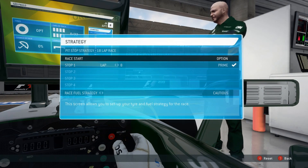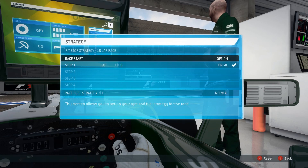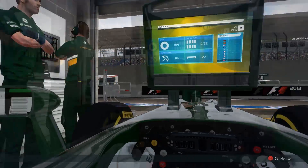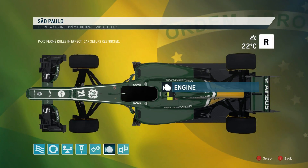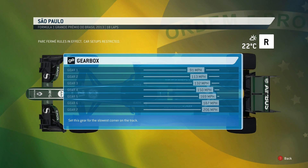Race strategy then. I'm going to stick with normal for this race. Go for options on the start, pit on lap 8 for a set of primes. Set up as per usual, using the full dry quick car setup with two tweaks — two brakes, 51.49 for this race. The gear ratios are very much the same as they've been the last few races.